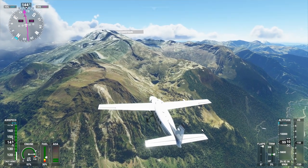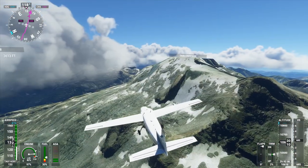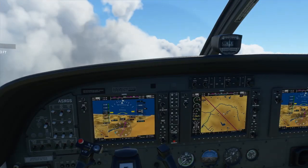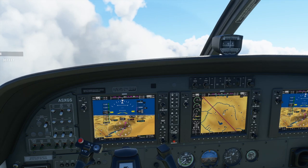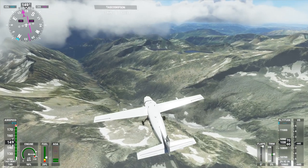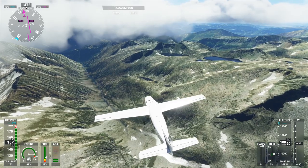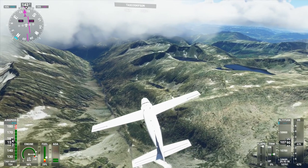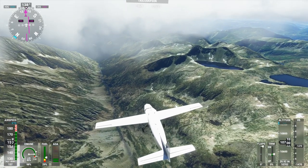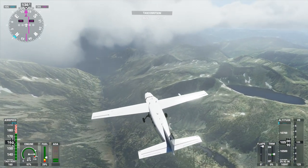They don't do flyovers of this area all that much, I suppose, even with satellites. Let me check on engine performance — can we get a little bit more out of it. This looks like a glacial valley of some kind. We seem to be in the dry season. Some glacial lakes up there. Well, this plane definitely does not want to be over-speed, so let's hold off on that.